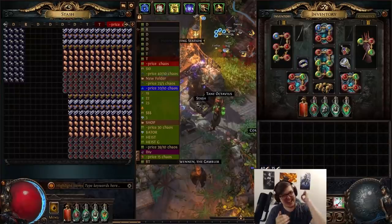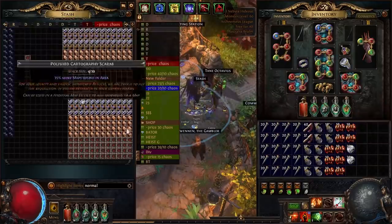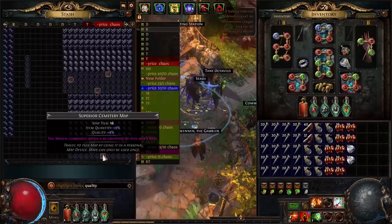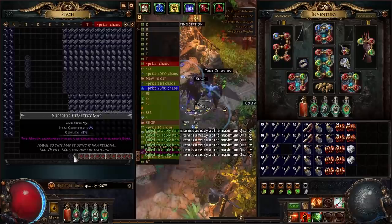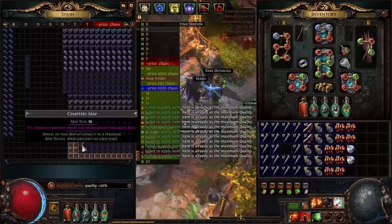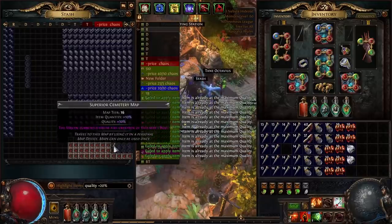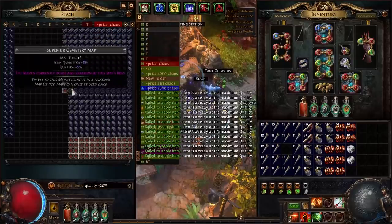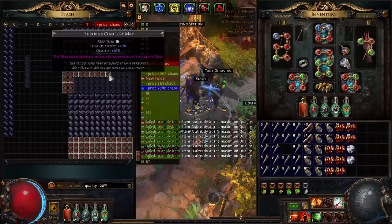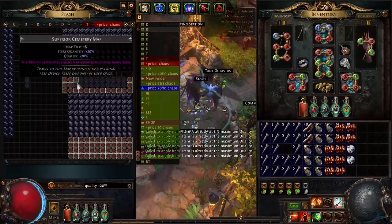Let's dive straight into the setup. Our map of choice is Cemetery, Elked, Chiseled, and Val as always. Why Cemetery for Ritual? Overall, Ritual favors open layout maps. You want as many packs of monsters to have the highest chance to spawn around the Ritual altars as possible. I did extensive testing and found Ritual gives you the highest average favor per map out of all the maps I tested, so open layouts are king.